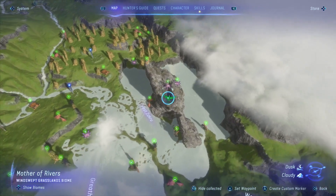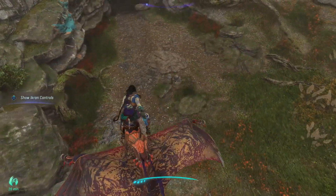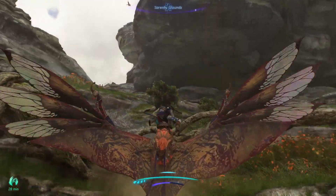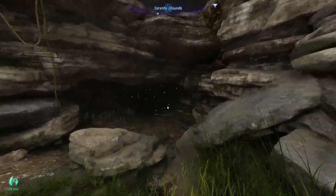First of all, you want to be roughly where I am because there is a cave entrance here. There is a dent basically in the land directly above where the Ancestor skill is, but you can't get through that — you do need to come into this cave.